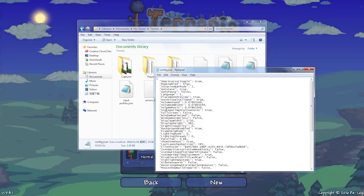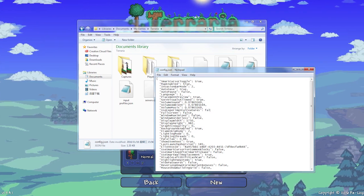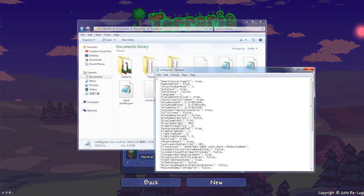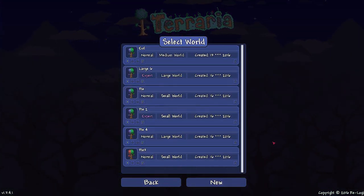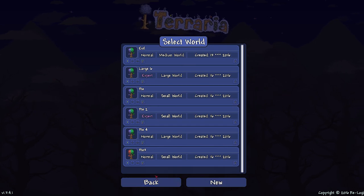Make sure you open it in Notepad. Go all the way down to Experimental Features and change this from False to True. Then all you have to do is save this, go back into Terraria, make sure you reopen it — close it and reopen it. And there we go, you've unlocked Seeds.